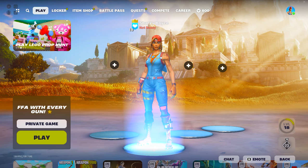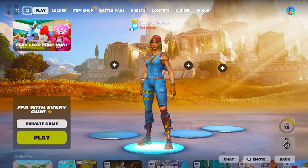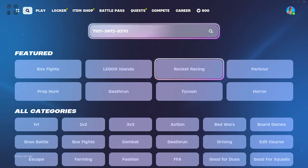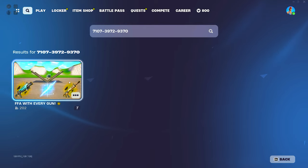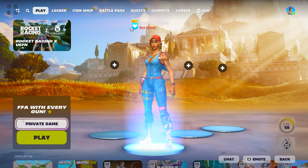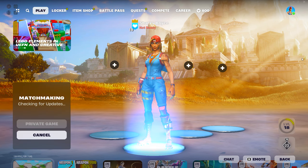What's up guys, I'm back with another XP video. Let's start right away — go up to the search and enter the code 710739729370, then click enter. You're gonna see FFA with every gun; click on it, press select, make sure it's a private game — this is very important — and then just ready up.